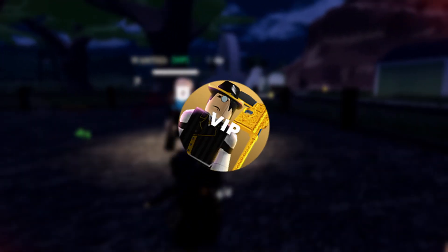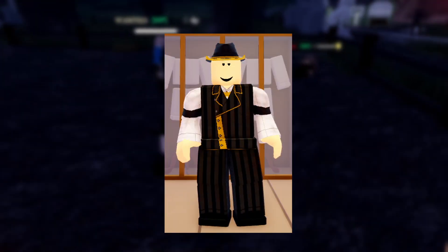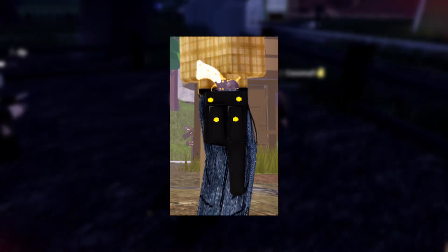There are actually a couple of game passes that include some cosmetics. For example, VIP has a really nice looking suit, nice hat, and a nice holster to go along with it. I think it looks pretty sweet.